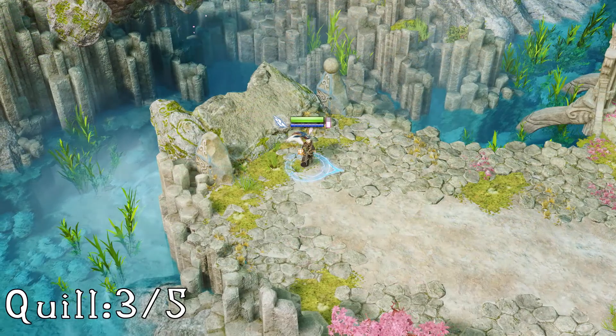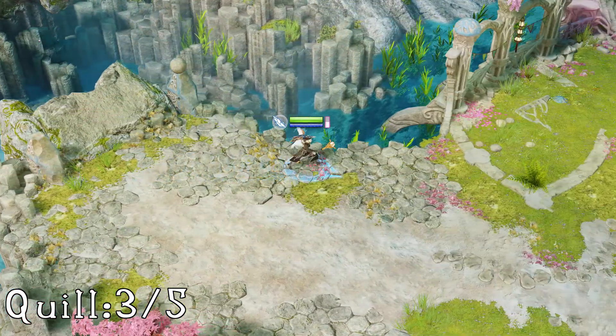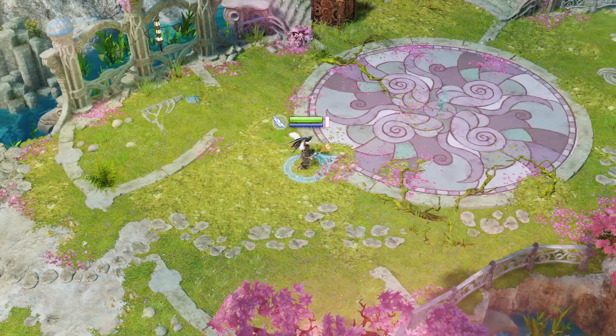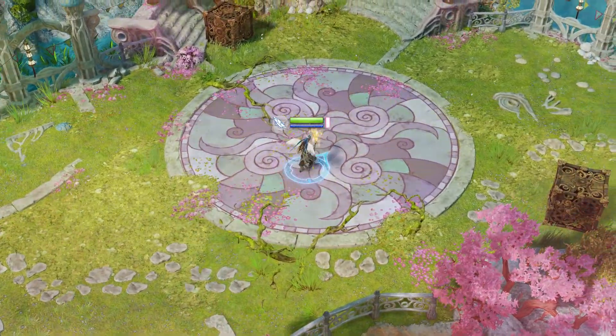The third one is found not long after dropping down. The bridge will collapse down behind you and in the middle of the arena, in the middle of the circle with the decorations on it, you'll find your quill in the centre.